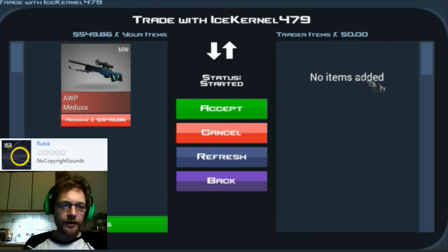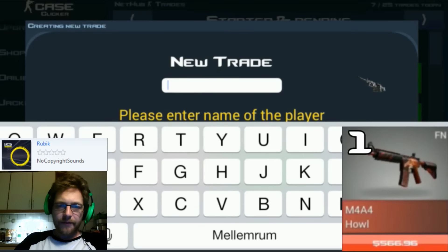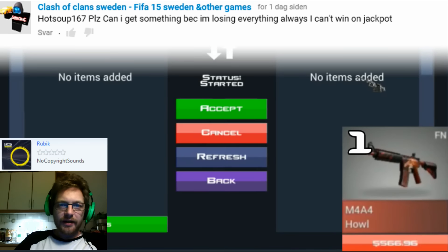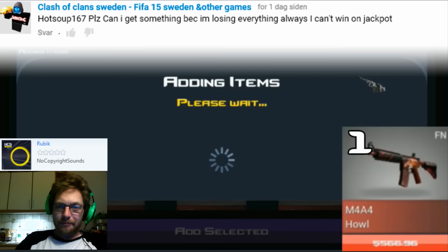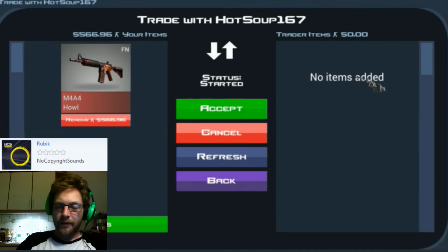Last trade in this section before the daily bets: a factory new item valued at $566.96. Comment says 'please can I get something because I'm losing everything always, I can't win on jackpot.' That's pretty uncool — I hope you have the value to accept it. It is the highest valued trade being done in this video, so congratulations and I hope it'll be of use to you.